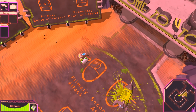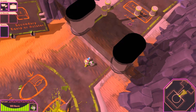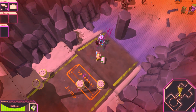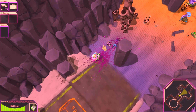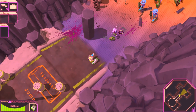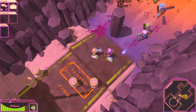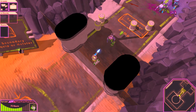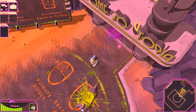Very much like Nuclear Throne, we can have a second slot for a different loadout and swap stuff out individually with Q and E. The developers said they were big fans of Nuclear Throne and you can see that influence — also stuff like FTL, which you see when you get into the map screen.